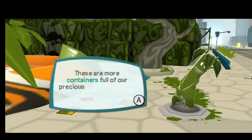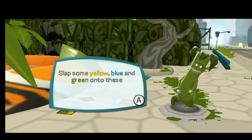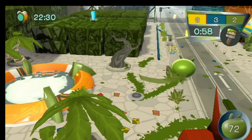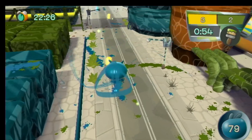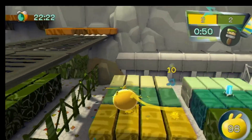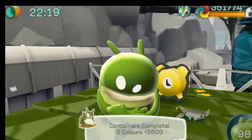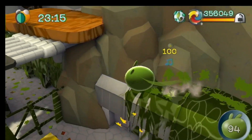These are the more containers full of precious color. How dare they take it away? Slap some yellow, blue, and green onto these container stacks and let our color run free. 60 seconds, one star. Okay, we got one of them. Get some yellow. And we need green for the last ones here as well. There we go. Well, that was easy. I could almost predict that. Almost. Not quite, though.